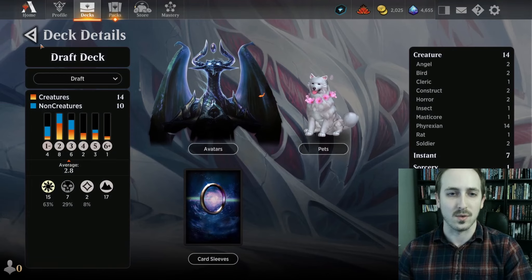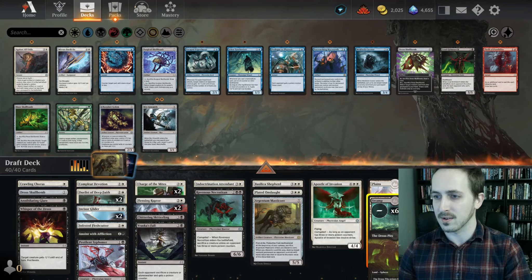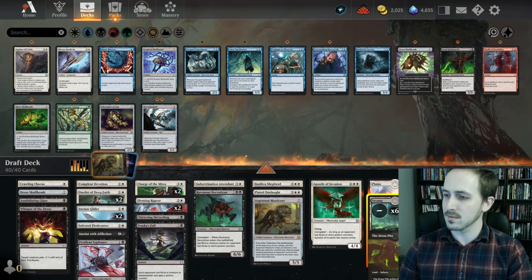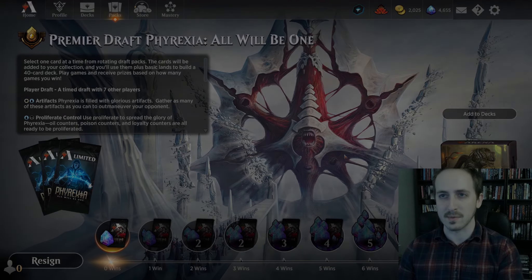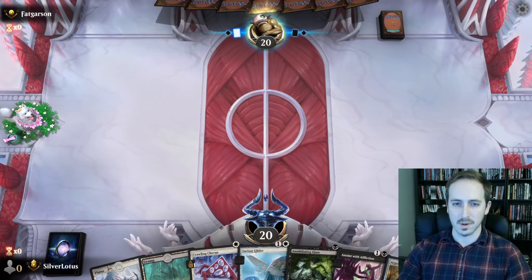Unless we get really unlucky with our lands, I think we're gonna do very well this draft. Cool, let's get some games in. Here we go. That looks like a curve to me. Let's do it. I'm excited to see how this Crawling Chorus on turn one goes.